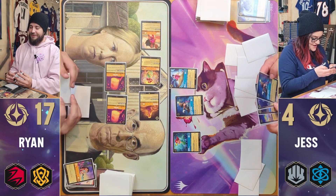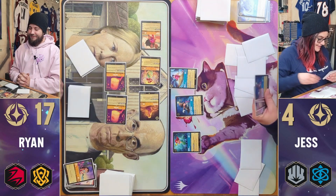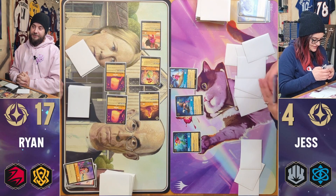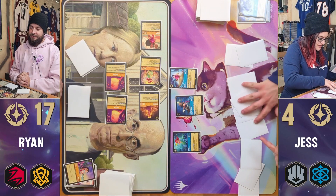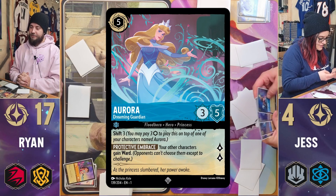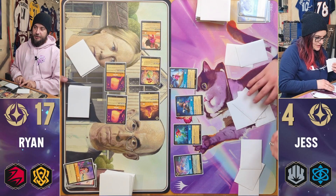This is not a good situation — you have to get rid of at least two of my characters, and one of them has to be Moana. Yeah, this is not a good time for me. One, two, three, four, five — I will exert five to play this Aurora.